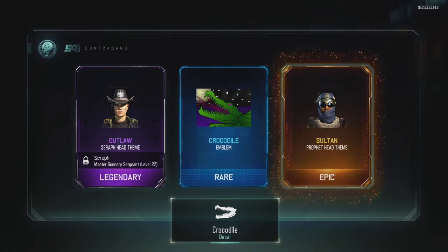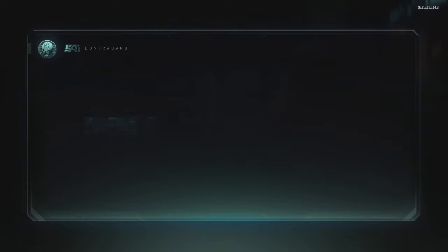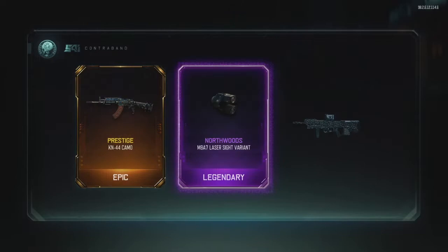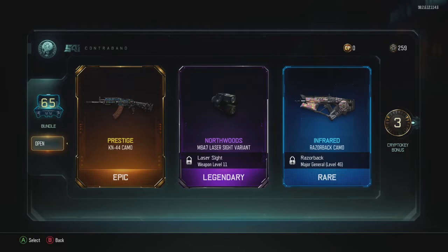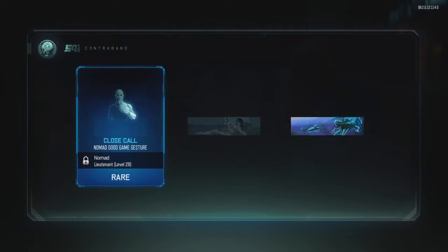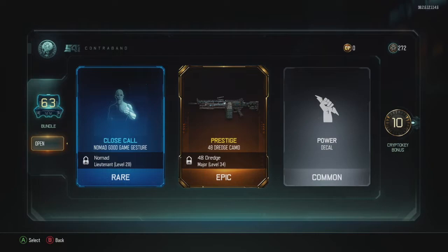An Outlaw theme Crocodile, Salt and Prophet head theme — nothing huge, nice little epic in there and a legendary. Nothing much there. Just got the prestige KN-44 camo, a laser sight variant Northwoods for the No Liability for MB80, M887 — another camo. Getting a lot of camos in these openings. A Black Cell camo — I like using the Black Cell in multiplayer, looks like you're on a roll, especially when you're taking out UAVs. Got a 48 Dredge camo prestige — obviously, take it and get out of here.